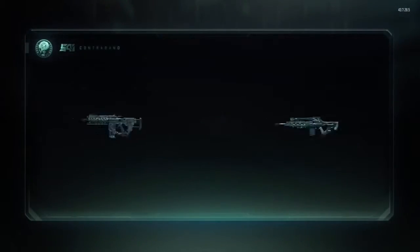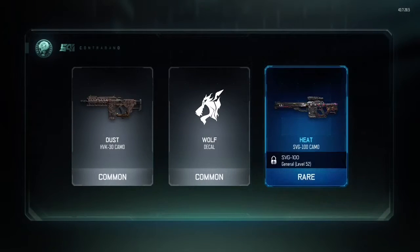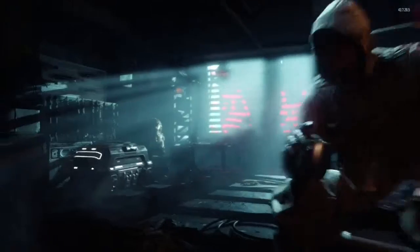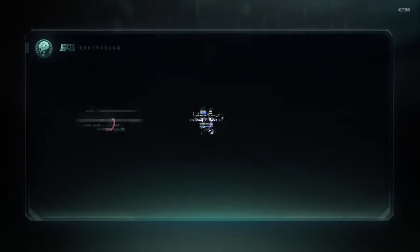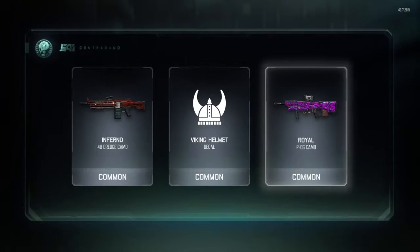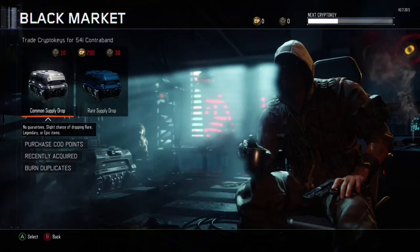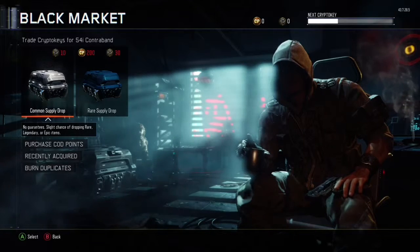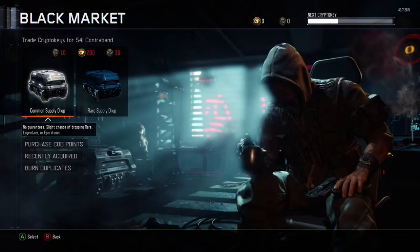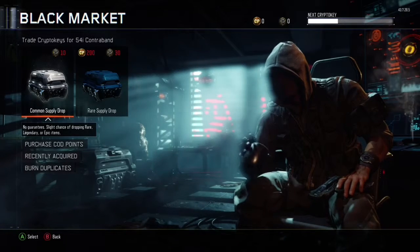Now let's go back to the common supply drops. I got bad stuff, guys — I got bad things. There's my last supply drop that I'm opening. I'm done with supply drops. You could say this was a bad supply drop opening — horrible things.